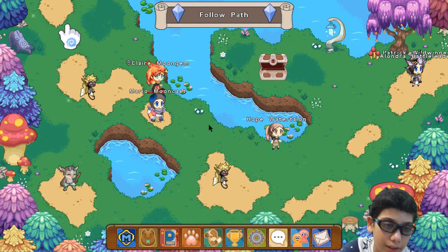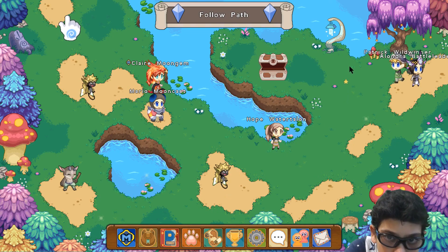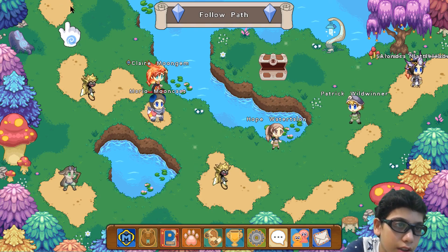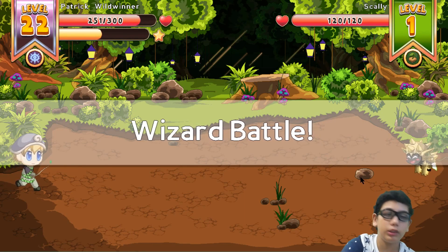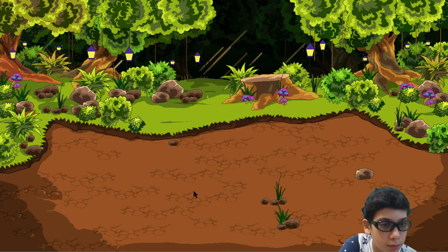A flame salamander! Any fireflies? No fireflies — are you kidding me? We'll have to adventure out even more. Why is it a battle? Let's click attack and use plummel.